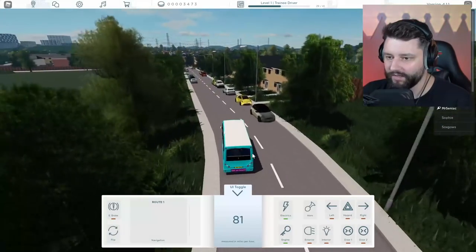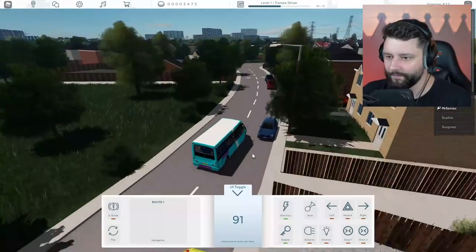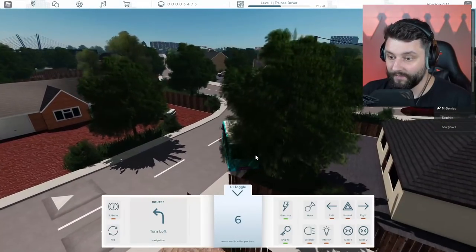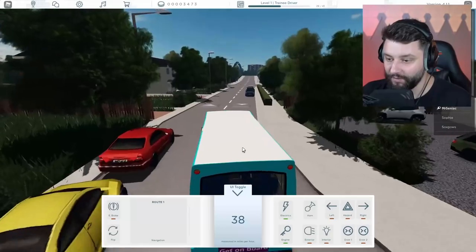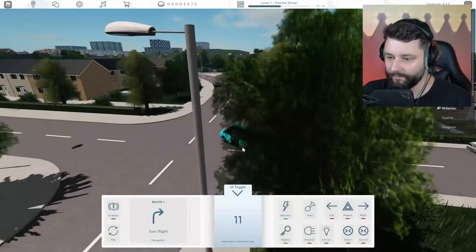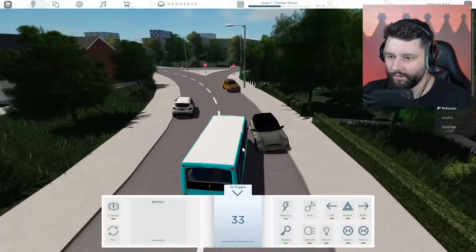Is it pretty much just going back on the way I just came? If that's the case, that's pretty easy to do. You did not see anything — you did not see anything, guys. I did not flip the bus. Luckily there's no passenger on board so they didn't get injured. But you see nothing right now. Turning right — nice. No one around, so there's going to be no accidents.